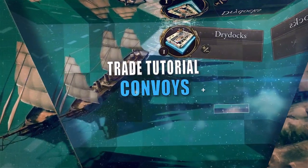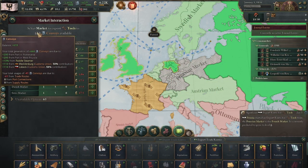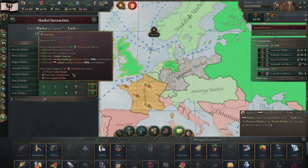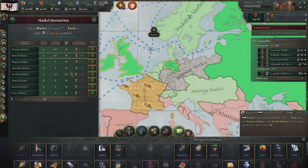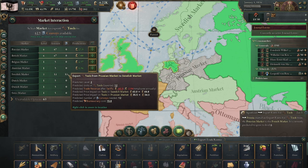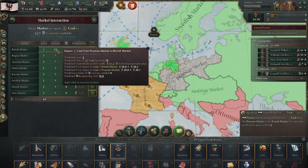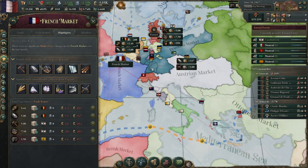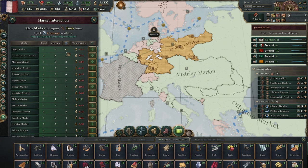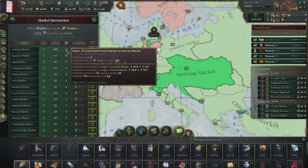You can't move goods across water without ships, obviously. Almost all trade routes in Victoria 3 require convoys, besides overland ones, and even these may after a while. Each good type requires more or less convoys comparatively to move. In order to have a trade route increase its level and the amount of goods moved, you must have an excess of convoys. Note that the game may say you have an excess, but if it's less than the amount needed to increase the trade route level, it will not be enough. A route may need more than you currently have in surplus, and in order to level it up, you should have at least 200 convoys in surplus at all times if you can help it.